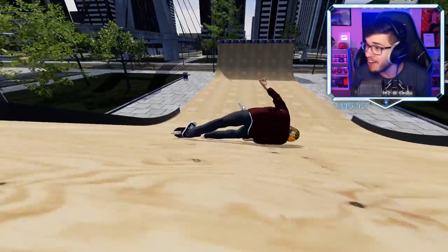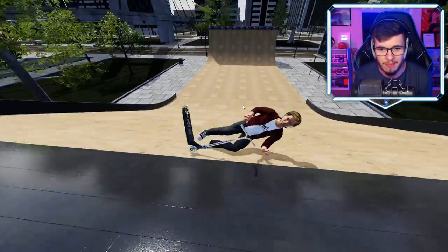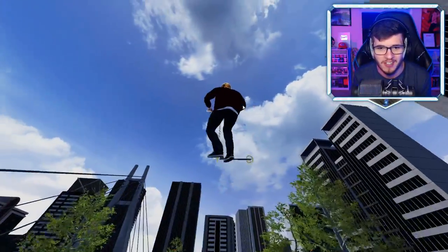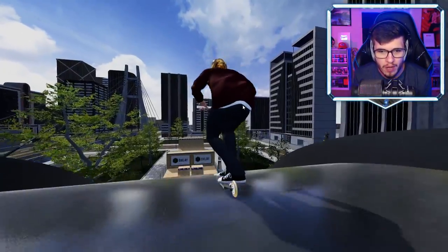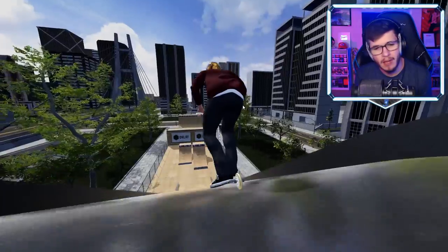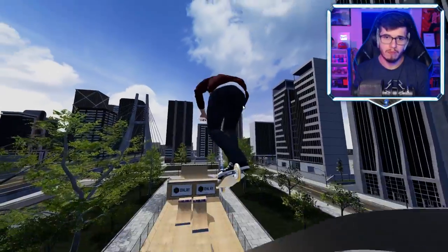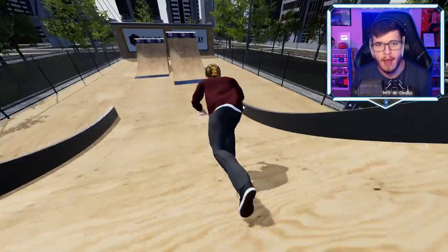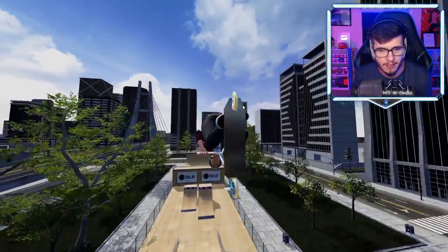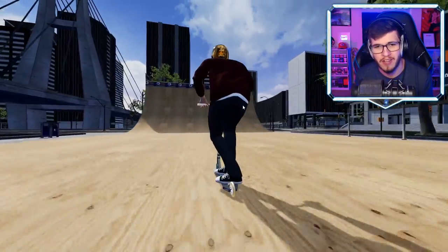If you hold both triggers it seems like you can do a ton of crazy stuff. We're in slow motion mode so you can see everything — we're doing bar spins, spins, tail whips — infinite tail whips! The back and forth motion is crazy, I love that. Both bumpers let you do bar spins, that's cool. I don't like that L2 is the slow motion button because I keep clicking it by accident. One thing that's not great is that the controls aren't super intuitive.